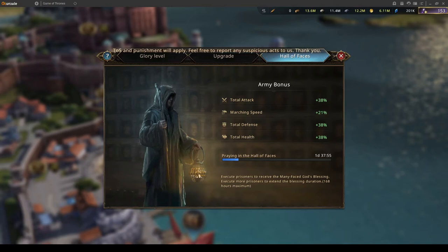Today we're going to talk about building a Hoth Lord. Hoth is a Hall of Faces Lord. As you can see by the screen, the Hall of Faces offers you buffs based on the number of Lords you've executed. Each Lord counts for 24 hours and you can have up to seven days worth. At level 25 you get total attack, defense and health of 38% and marching speed of 21%. That's a pretty significant buff.